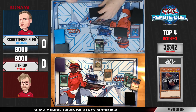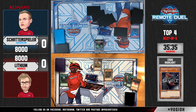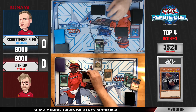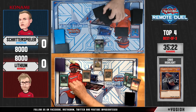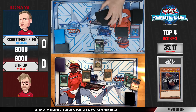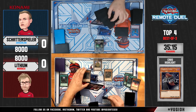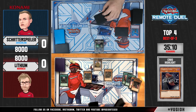He's only setting a monster and passing, which is great news for Lithium. If he picks up any Monarch spell or trap he can activate Pantheism and then Erebus, which would pretty much seal the game. Eidos comes down here allowing him an additional summon, and thanks to Domain he can go and summon Erebus. Things are looking very good for Lithium — we couldn't ask for more.